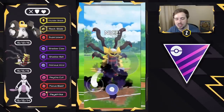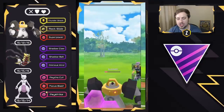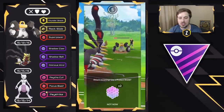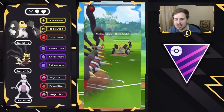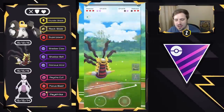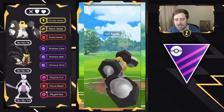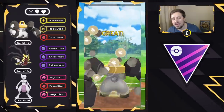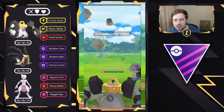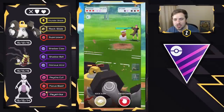We see Melmetal come back in and I throw this Ominous Wind to put a lot of pressure on them to shield. I might also be able to swap into my own Melmetal to catch the Charge move, but they shielded. Did not get the boost either. The Rock Slide doesn't take us out. I swap into my own Melmetal and throw a Rock Slide just before they get to a Superpower, knowing that the five Thundershocks will get to that Superpower. The Rock Slide takes out the Melmetal.